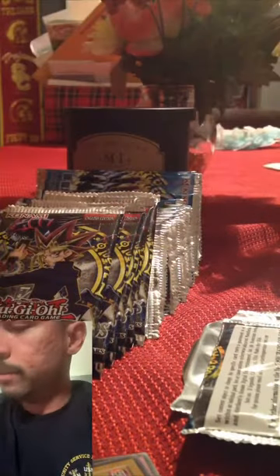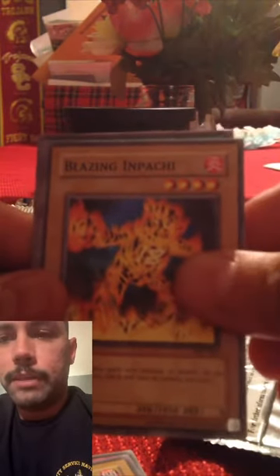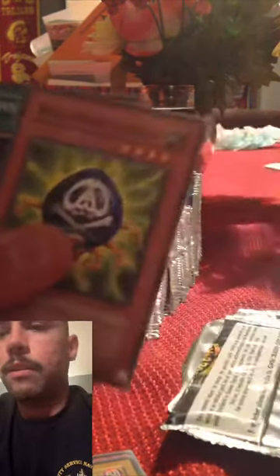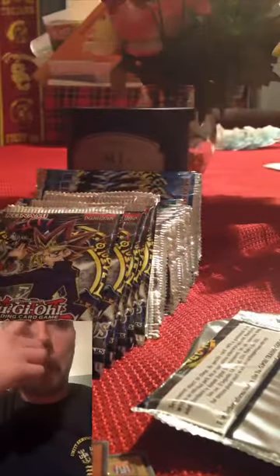I'm already terrible at this because it looks like I'm damaging some stuff already. Inferno, Thing Crater, Stealth Bird, Blazing Impage, Kegna, and another rare. It's a lot of fun — it's nice to take a look at Yu-Gi-Oh cards again.